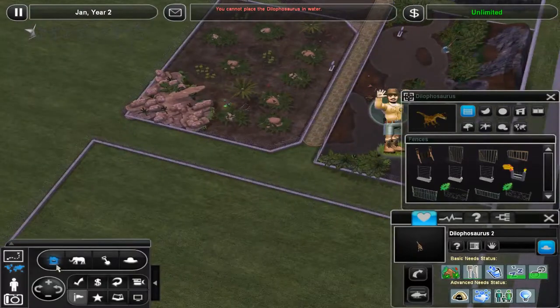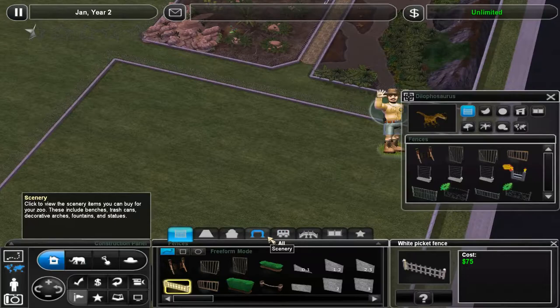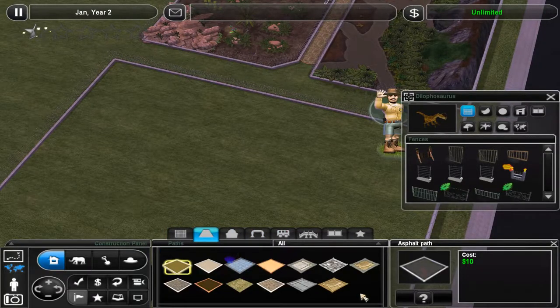Okay, first off I'm just gonna fill in that path right there because it's driving me crazy. And let's get you out of there - the Dilophosaurus is escaping again.